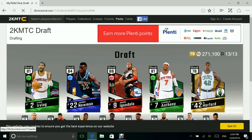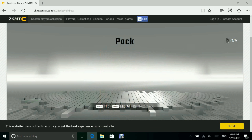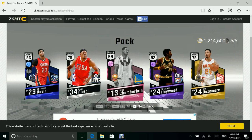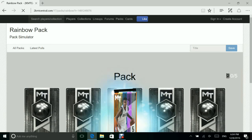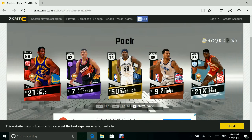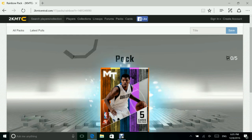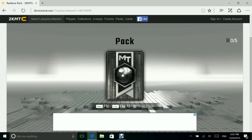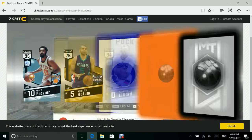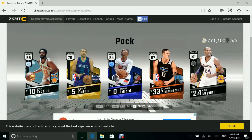I'm gonna go and try to pull a LeBron James in a rainbow pack. Once we get a little around I'll be satisfied. We get a 98 overall Wilt Chamberlain! It's lagging. Kevin Johnson — that's not bad. I missed a diamond in the corner — I just saw that! Sorry about my computer, it's lagging again. And Walt Frazier — another diamond — along with a Daniel Lezard and a very underrated Kobe Bryant.